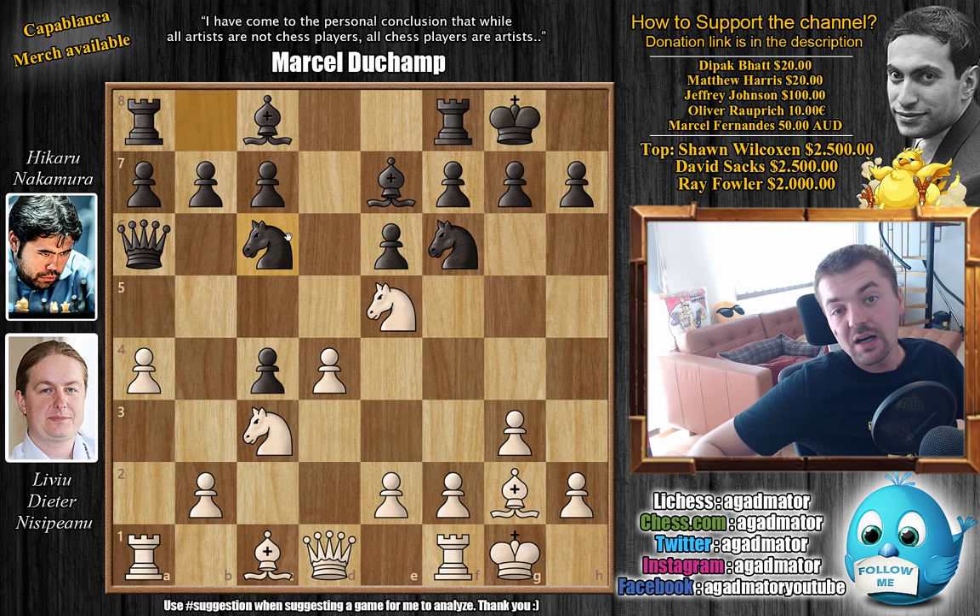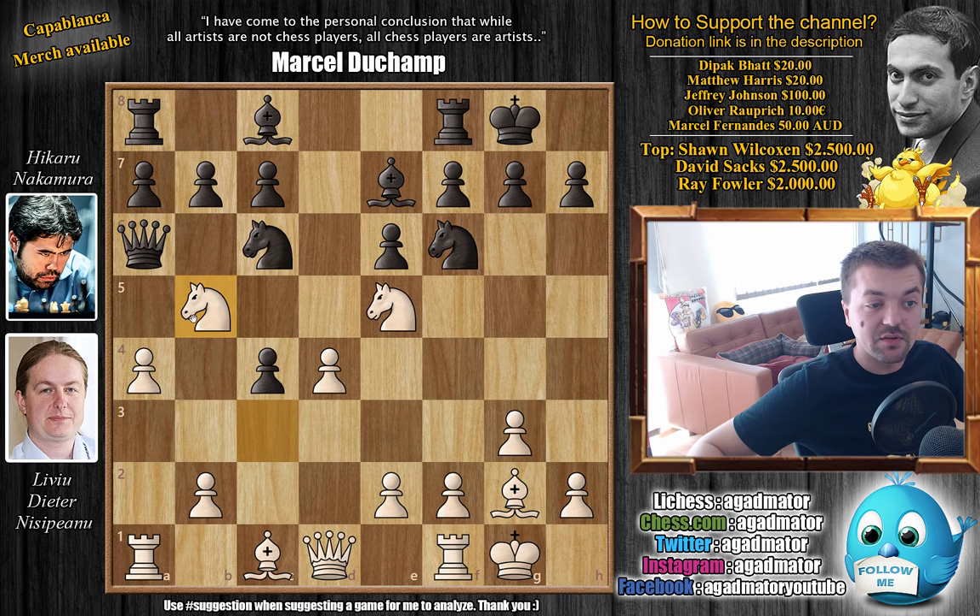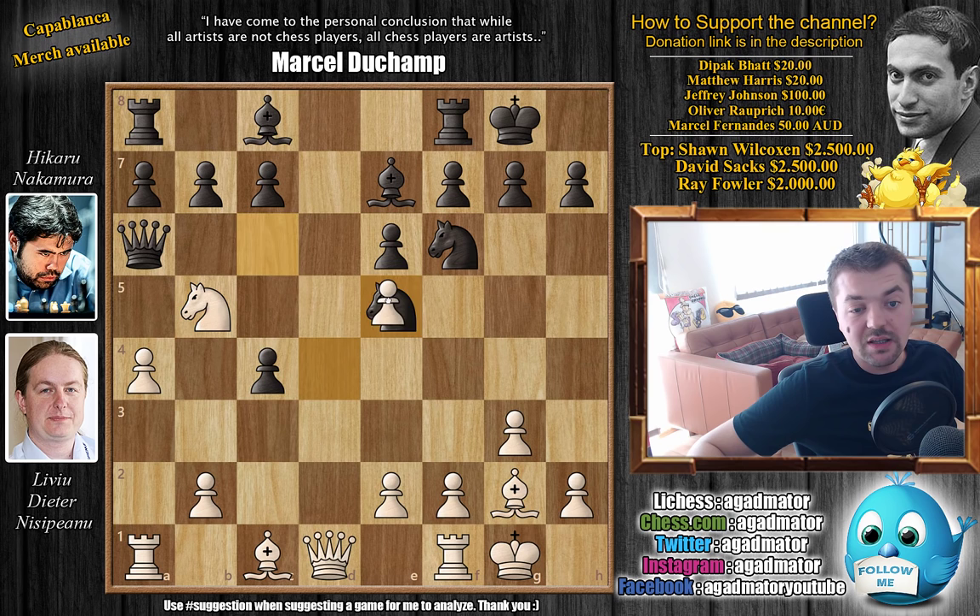But here, Nakamura goes knight to c6, so it's a different line. Now comes knight to b5, going after knight to c7 — the fork on the queen and the rook. Knight captures on e5 first, d captures on e5, and this is where the fun happens. This position has been reached before, nothing new here. You don't want to move the knight, as it pretty much just traps your rook on f8, and it's hard to say when your knight will get out.